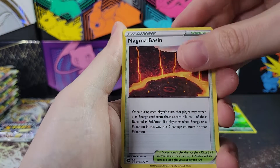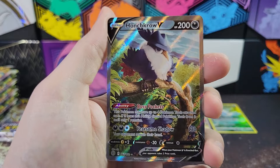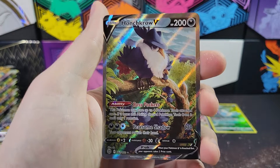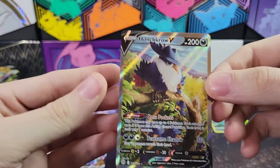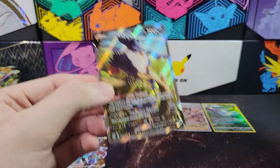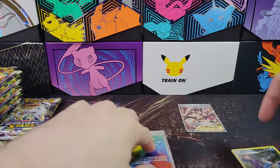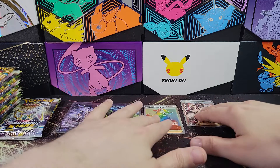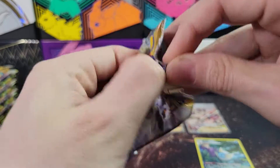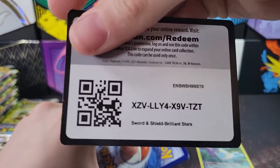And another super offset energy - that's weird. Magma Basin, Crawdaunt, Ultra Ball, Lypard. This is our second Alt-Art of the box. We got two Alt-Arts in this box! I was like, well, we got that Arceus, I guess my Charizard hopes are dashed. Apparently not - possible to get two Alt-Arts in the same box, I guess. That is a first. I don't know if I've ever seen two Alt-Arts in one box before. Wow, same box. And that was still the first half of the box too.